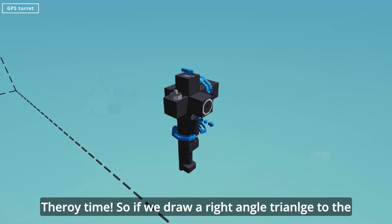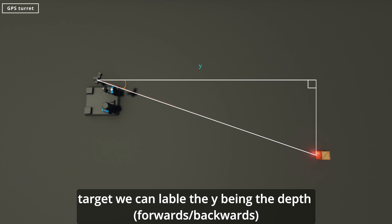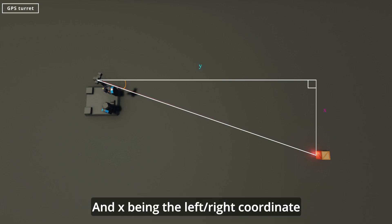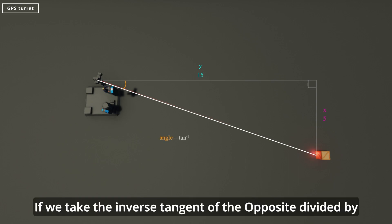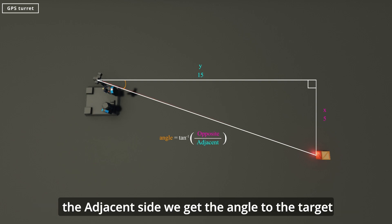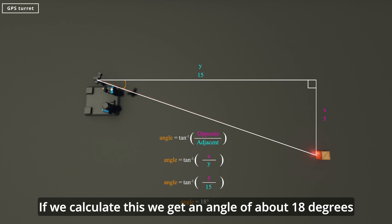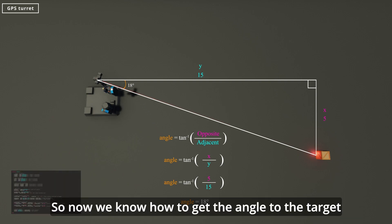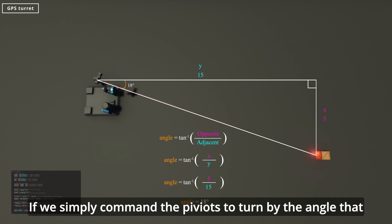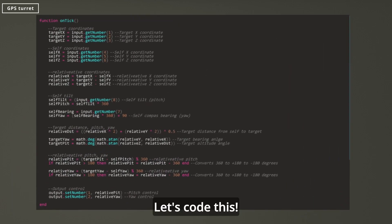Theory time! If we draw a right-angle triangle to the target, we can label Y as the depth and X as the left-right component. In this example Y equals 15 and X equals 5. If we take the inverse tangent of the opposite divided by the adjacent side — so the inverse tangent of X divided by Y — we get the angle to the target. If we calculate this we get an angle of about 18 degrees. If we simply command the pivots to turn by the calculated angle, it will aim towards the target.